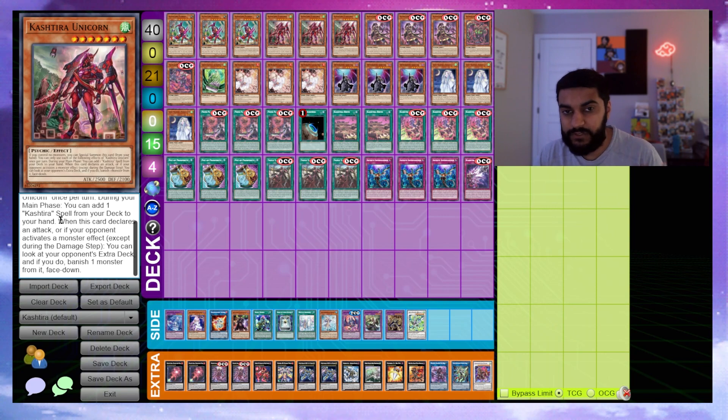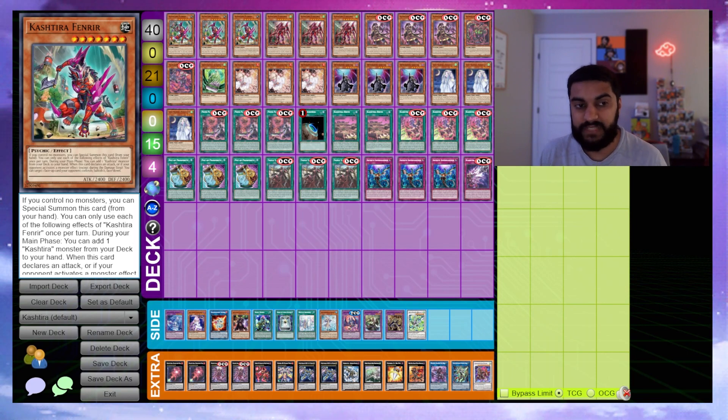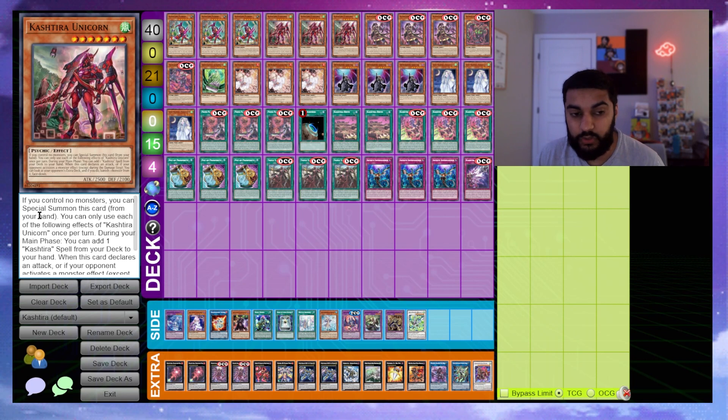So the two differences between Fenrir and Unicorn: Fenrir adds a monster whereas Unicorn adds a spell. Their second effects share the same trigger — declaring an attack or monster effect activation — but Fenrir banishes one face-up card on the field while Unicorn banishes from the extra deck. Some people go Unicorn first to rip a card from the extra deck if hand trapped, while others prefer Fenrir when going second or during their opponent's turn via Shangri-La.